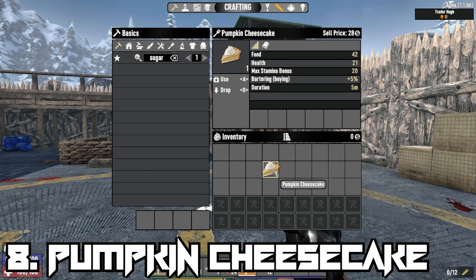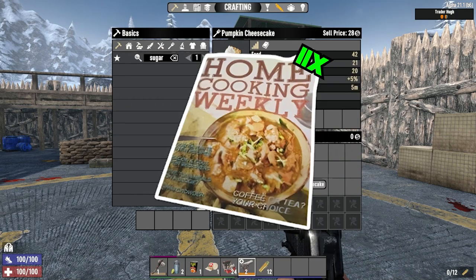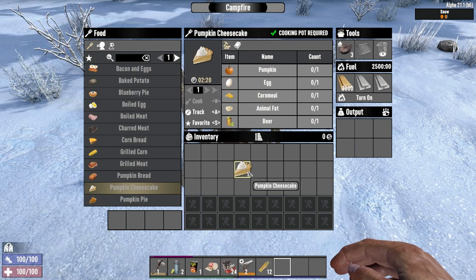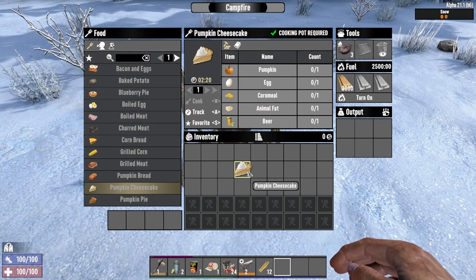There's also Pumpkin Cheesecake, which will increase your buying power from traders by 5% for a duration of 5 minutes. Though it may be weaker than the previously mentioned bartering buff items, it only needs 11 cooking magazines to unlock at tier 2 in the food skill. Additionally, it's much easier and cheaper to craft, requiring only 1 Pumpkin, 1 Egg, 1 Cornmeal, 1 Animal Fat, and 1 Beer at a campfire with a cooking pot.